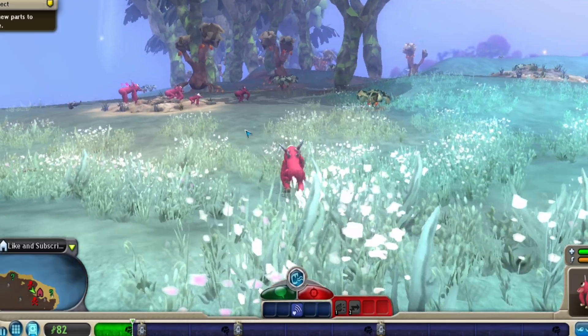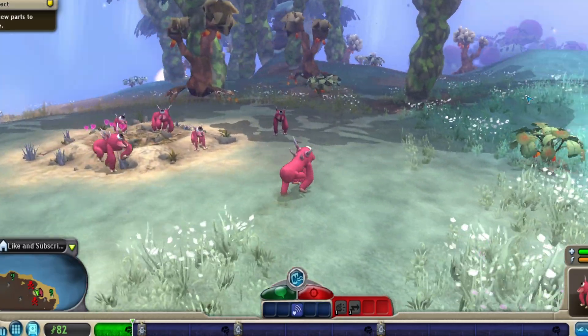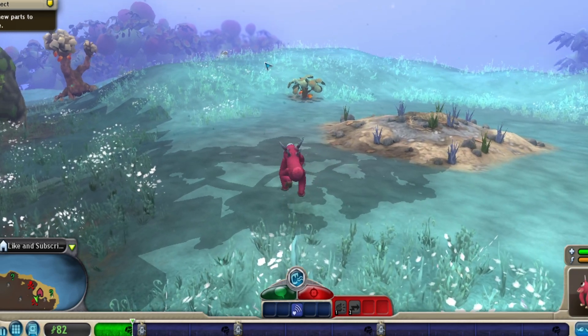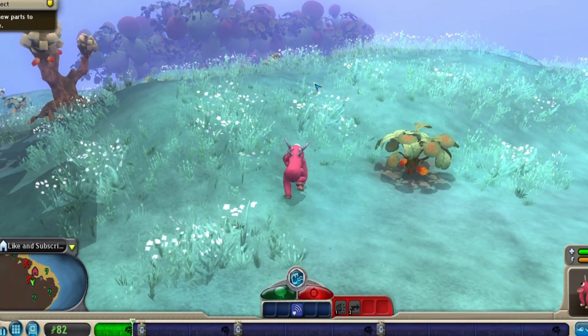In the game Spore, however, all the other species you interact with are not at all related to each other. Even in your own species, random mutations don't occur, and all the changes you make to your creature result in the changes in the rest of the population, making them all look the same — the only difference being age and size.